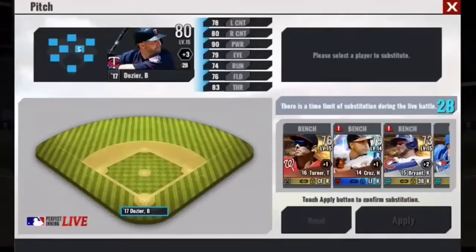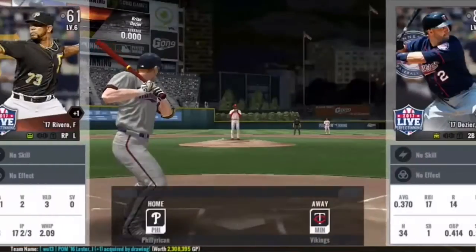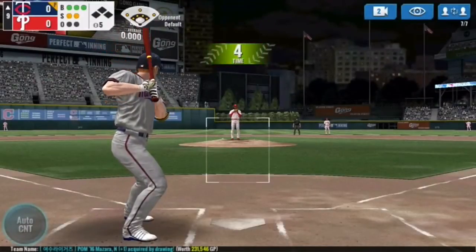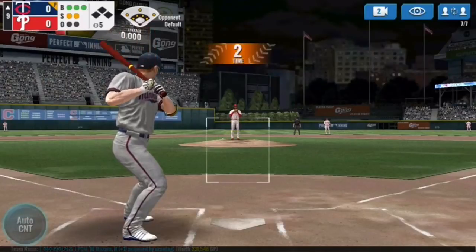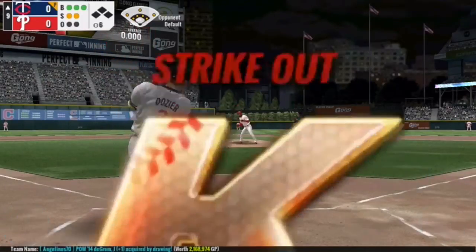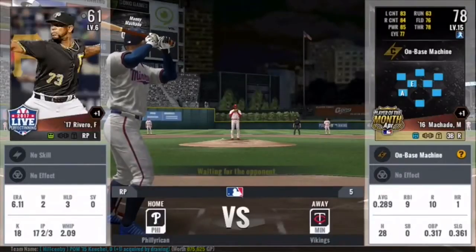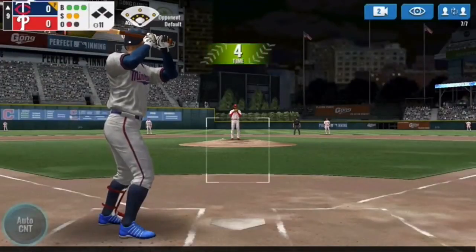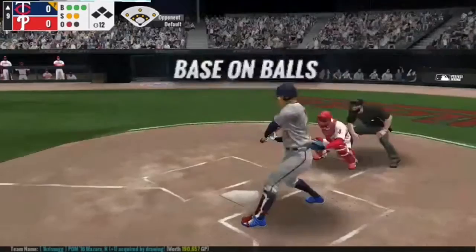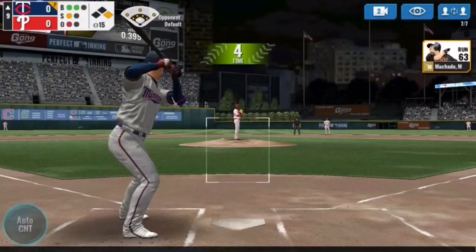Now Dozier in the top of the ninth. We're going to look at our bench quick — nobody worth pinch hitting there. But our opponent Philly Rican brings in Rivero from the bullpen — lefty reliever. And he got me on a full count. Now full count with one out — and of course that was ball four. So I could have had a runner on first, could have had first and second. I've got a runner on first, one out.